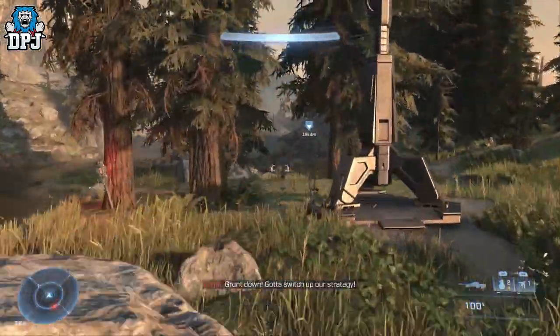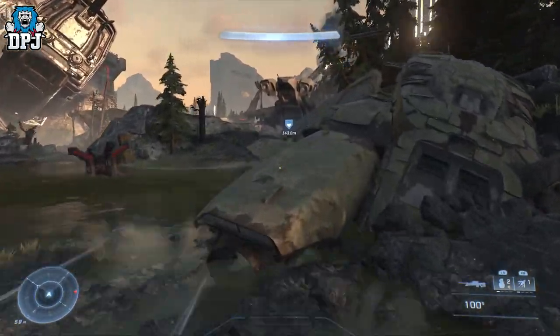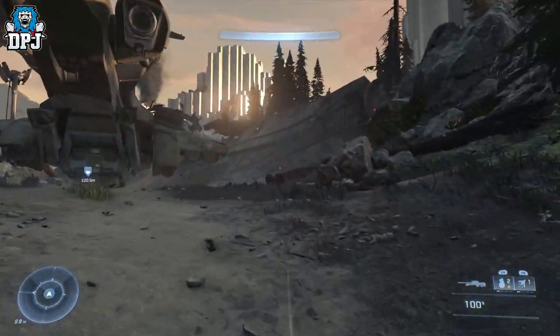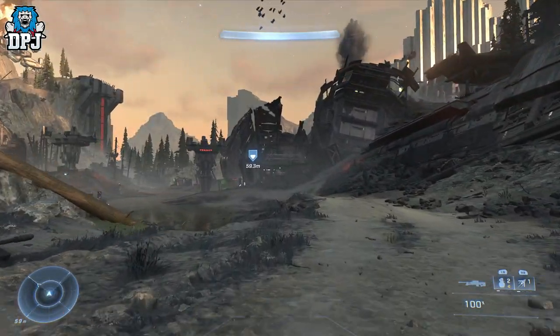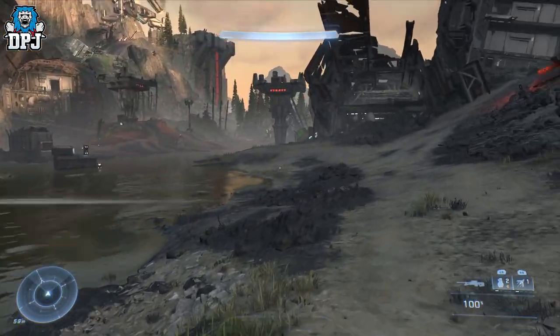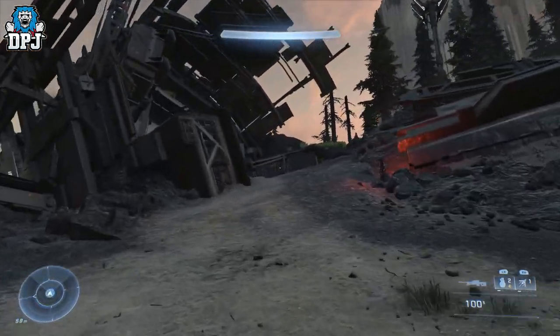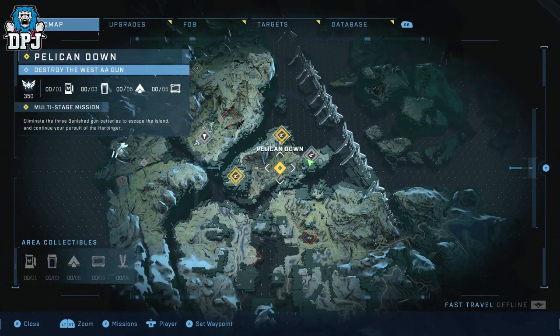Pelican Down is quite a big area you come to not too far into the campaign. It's a multi-stage mission where you have to eliminate three banished gun batteries to escape the island. What I did was collect everything first — I wasn't sure if destroying the third gun automatically continues the mission, so I destroyed two and left the third until I collected all 18 collectibles.